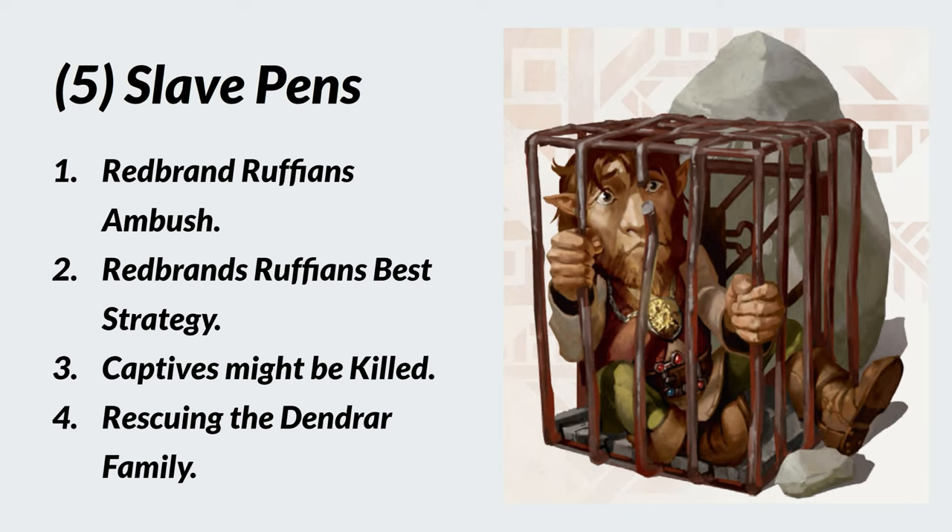If they can get into the cells with the three captives and threaten Mirna and her children's lives for safe passage, that might be a better strategy — but there's no guarantee they can reach them quickly enough, and the captives may be killed during the fight. If the captives are saved, have them provide as much information as possible and offer the side quest: Mirna's heirloom. I would offer the heirloom to get Mirna's children to safety and find out what happened to her husband — whose body is actually in Area Eight, the crevice.